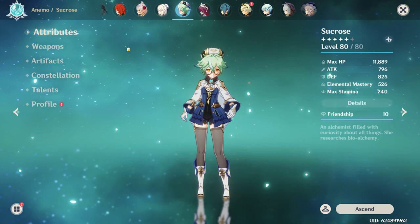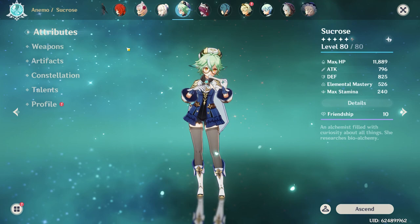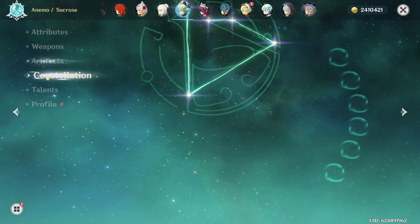Sucrose was my first Anemo character, which is why I leveled her to level 80. But shortly after that I got Kazuha, and I immediately stopped using Sucrose — so she really isn't built. Right now she's rocking Sacrificial Fragments at R5, and this four-piece set she's wearing is going to Venti eventually. Sucrose is just using it temporarily. She is C6, and talents are 3-10-11.